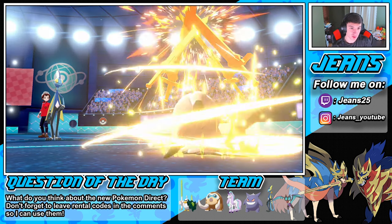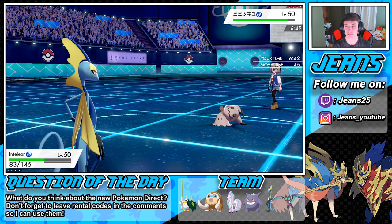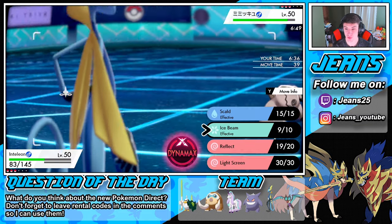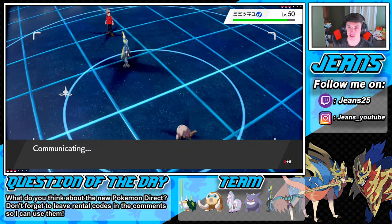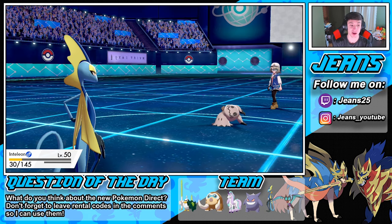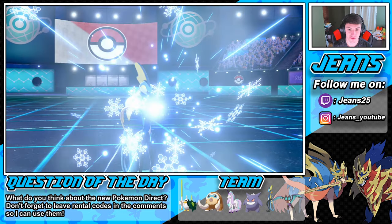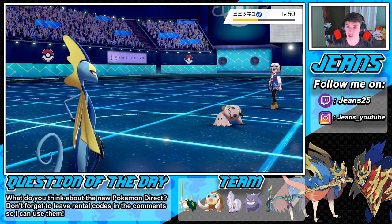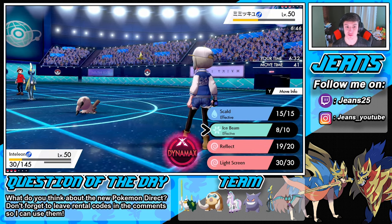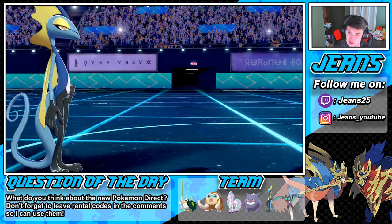This guy goes for Swords Dance. We just go into another Ice Beam to potentially get the freeze, or we dynamax — actually let's just roll into an Ice Beam. I see Rapidash outspeeding this thing. We eat up the Shadow Sneak, Rapidash can take it out. Another Shadow Sneak comes. We hit another Ice Beam, say bye to Inteleon — Shadow Sneak pops out. Do we go into Noivern instead to save our Rapidash? Our Noivern can outspeed and take it out with Hurricane or Flamethrower.